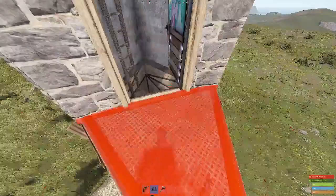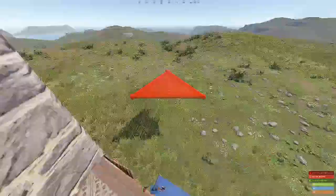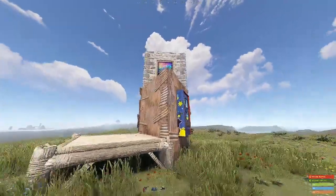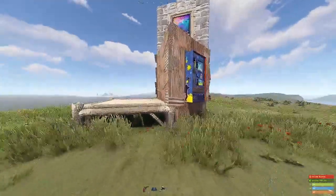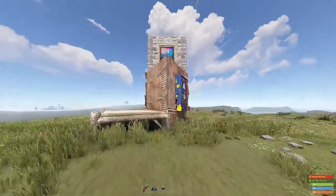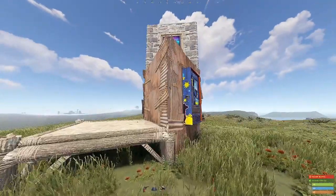And to close it, you destroy this roof, place your triangle floor, upgrade it, and that's it. It's about an 8 rocket raid from any angle, and with it being super cheap and having such a low upkeep, it's super worth it. Let's get into the build.